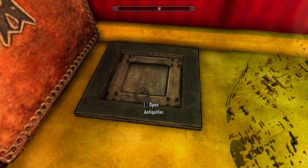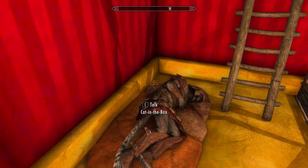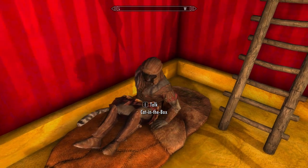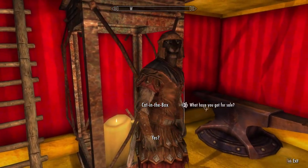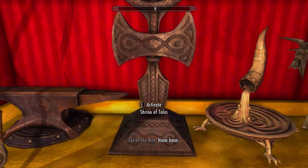Let's head downstairs to Antiquities — that's the proper name for the basement, though I keep calling it the basement because that's effectively what it is. And there's our Cat in the Box — he was asleep for a moment! I just love that he is down here. If we interact with him real quick just to show off the insane amount of gold he has in his inventory — boom, 10 grand, 10,000 gold with our Cat in the Box friend. He makes for one heck of a good general merchant.